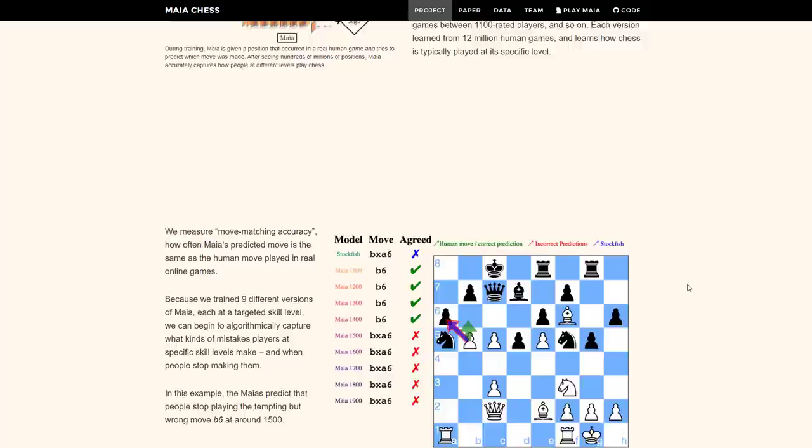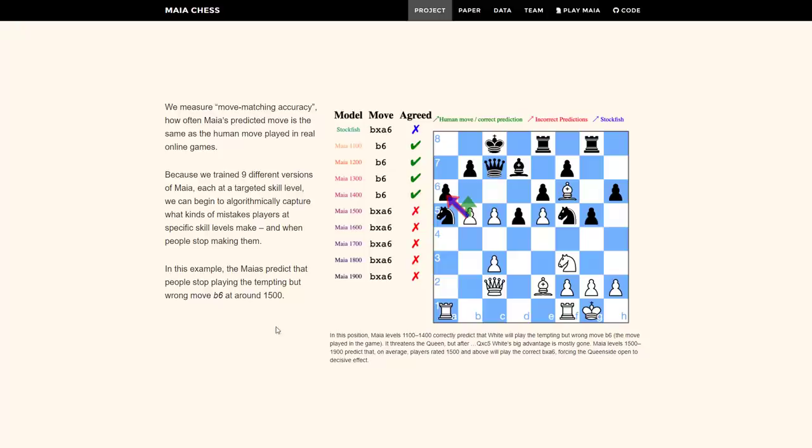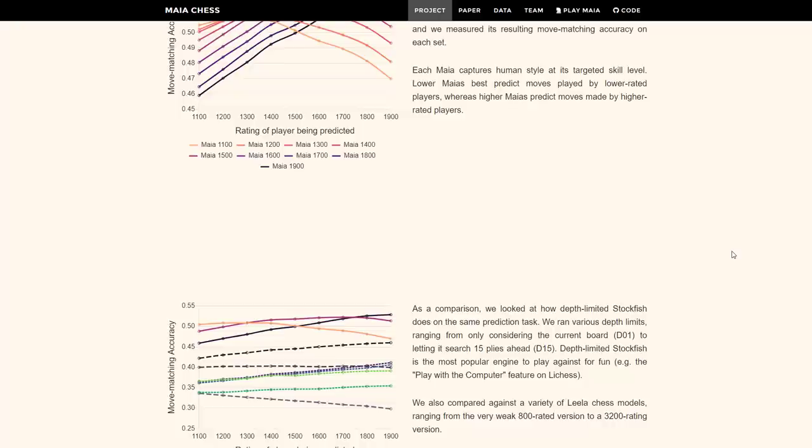Here's a cool example of how they measure move-matching accuracy. From this position with white to move, the levels 1100 through 1400 are going with b6, closing the position — a very human-like move, attacking the queen but missing that the queen could take the pawn while defending the knight. Whereas the stronger players, 1500 and above, are more inclined to capture and blast open the position to get at the king. Pretty neat stuff, lots of interesting things at this site.